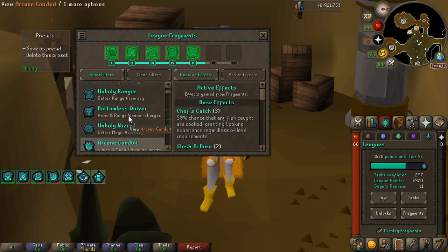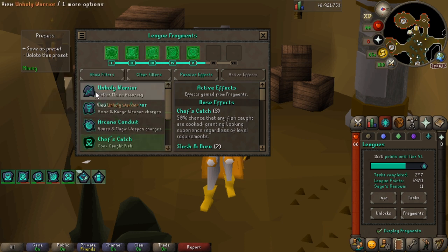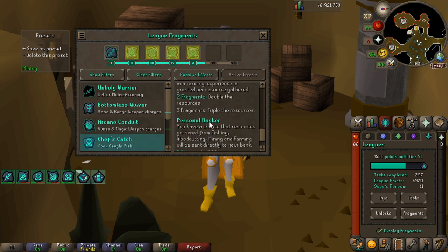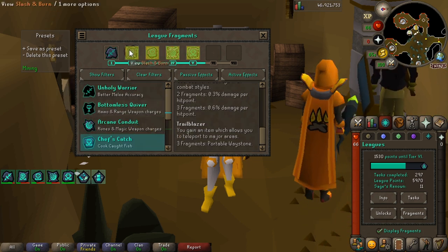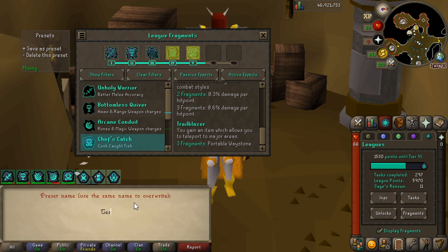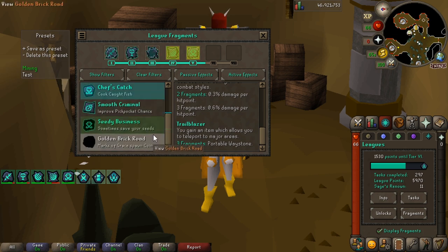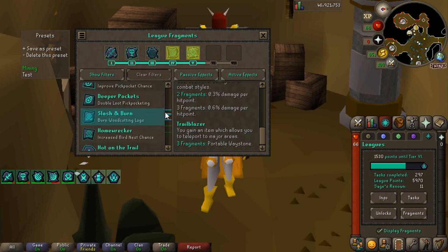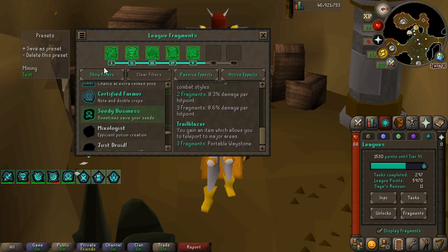If I wanted to create a new set, say with Trailblazer - I'll hide my filters and add Unholy Warrior, which has the Trailblazer set effect, then Bottomless Quiver and Rune Conduit. That gives us Personal Banker and Trailblazer. To save it as a new preset, click 'Save Preset', type in a name - I'll call it 'test' - and then selecting it shows the new preset. Switching to the mining one again highlights in blue the fragments I need to add and green for the ones already good to go.